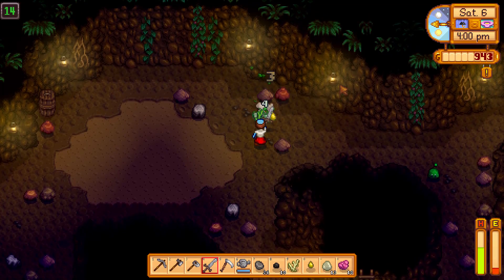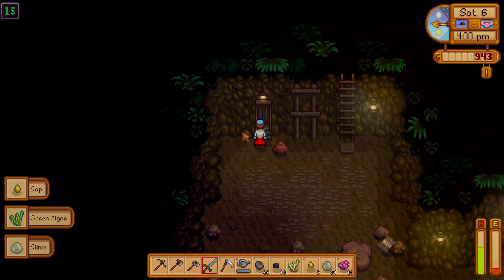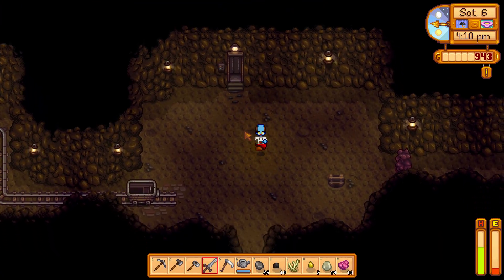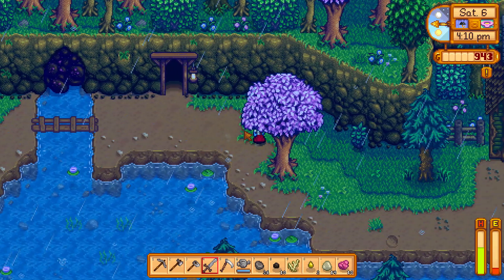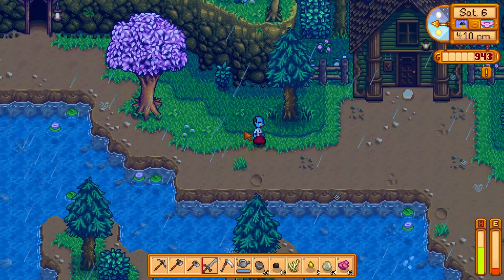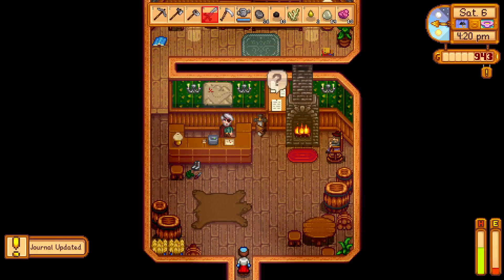Do you want to enter the Adventurer's Guild? Make sure you reach level 5 of the mines. Once you reach level 5 of the mines, you have to go to sleep, and the next day you will get a quest which tells you to kill 10 slimes.